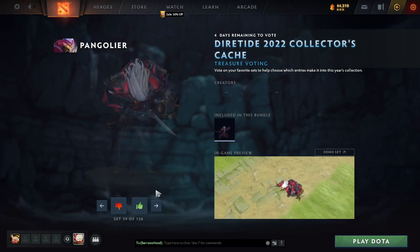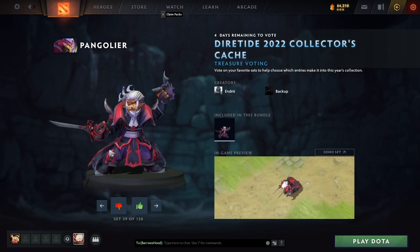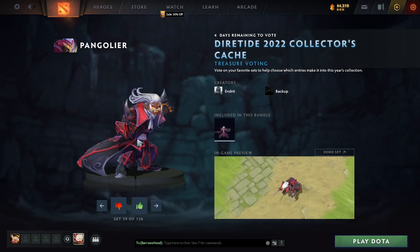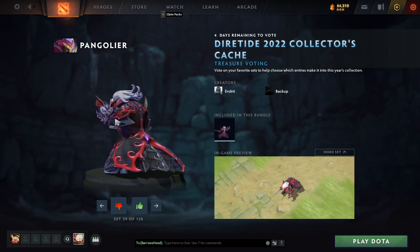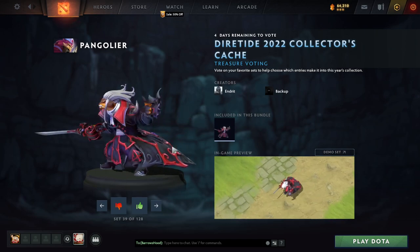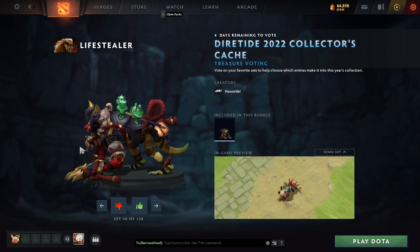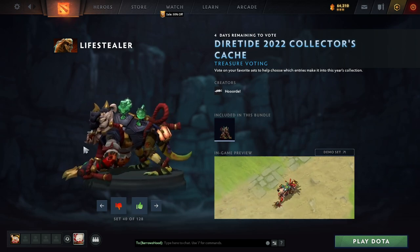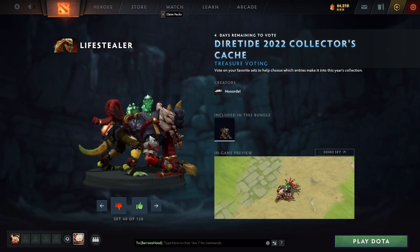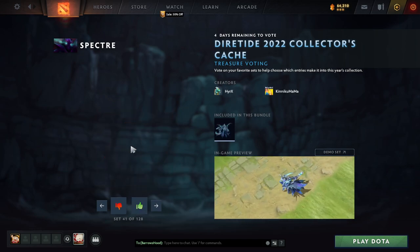Cool Omni Knight skin. Then there's Vampire Meepo — this is so goofy. Look at his little buckler. Very cool. Japanese kind of... souls he's taken on the back — so much good detail here going on. Have my upvote.